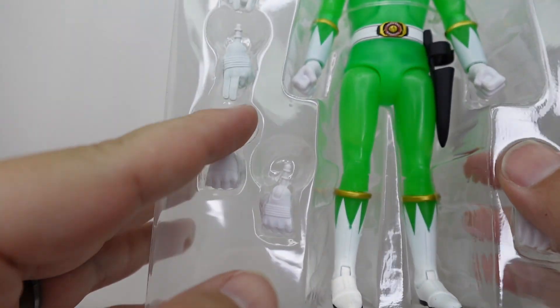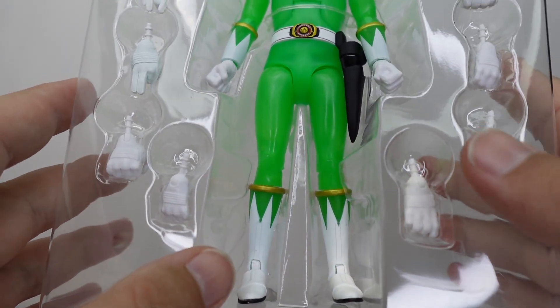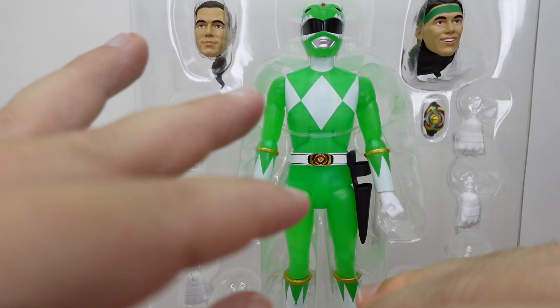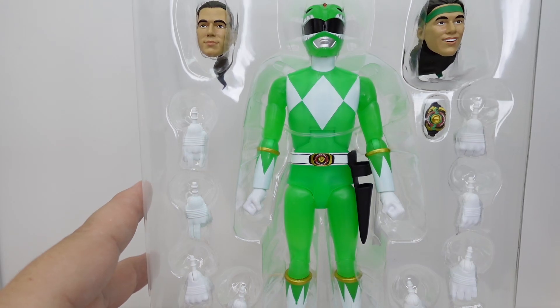Obviously the figure's looking good. You get your kind of Dragon Dagger hands, all that kind of stuff, your Hiya hands, your Morpher holding hands, things like that. That's kind of all the accessories that we're not really going to delve into, but let's go ahead and get them completely out of the package and see what's going on here.